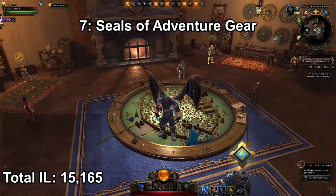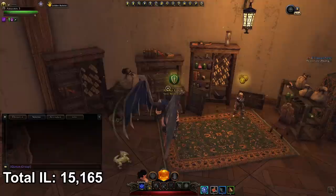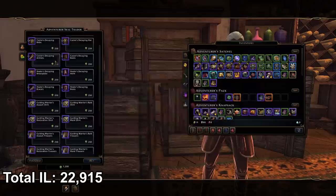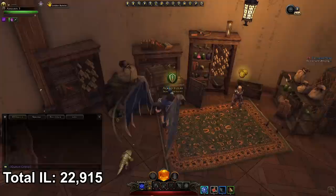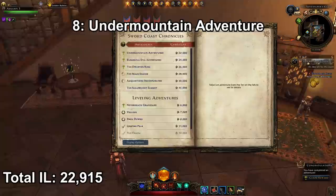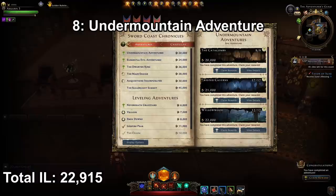Next head over to the seals vendor. While leveling you'll get seals from killing bosses. Go to the second section to buy equipment and get a full set of gear. Gear pieces give 950 item level, weapons give 975 item level, and shirt and pants give 1,000 item level. Buy yourself a full set and kit your whole character out — that should give you a massive boost of 7,750 item level if you didn't have gear beforehand.